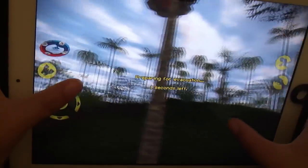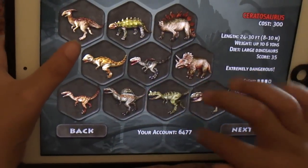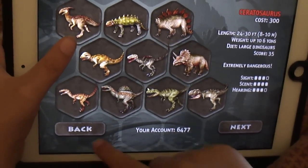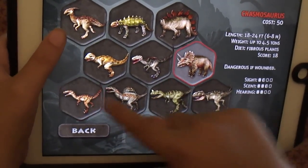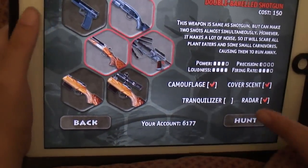Now I'm going to go to a different map, the hardest one. We're going to hide chest source and velociraptor in it, with the exo shotgun and DB shotgun.